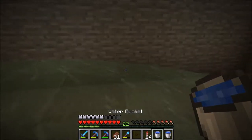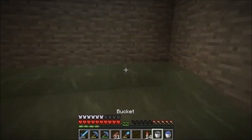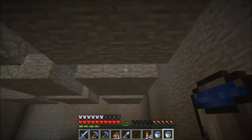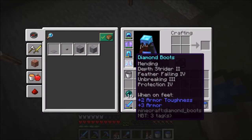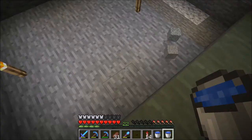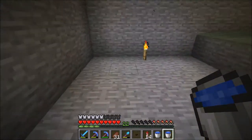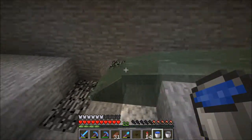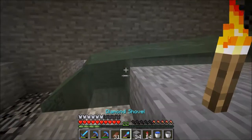Essentially, what I'm doing: I have a funneling system that funnels my mobs. At this point we're not specifying which mobs, but it funnels everything that falls down here. I need to figure out all the details about how I want to kill them, but for now I could just have them be funneled like this. We need the killing mechanism before we install anything else.